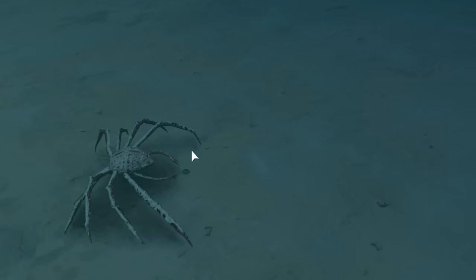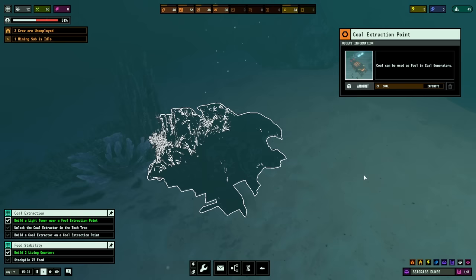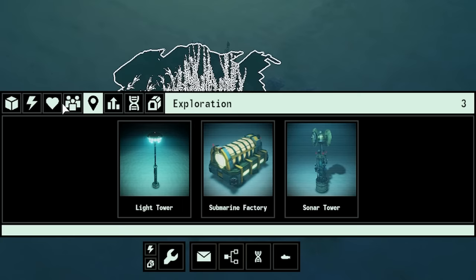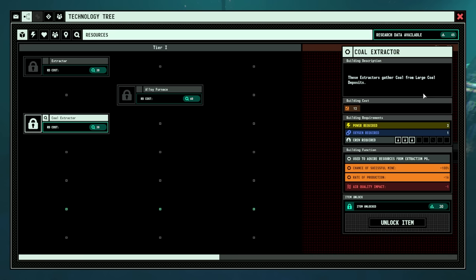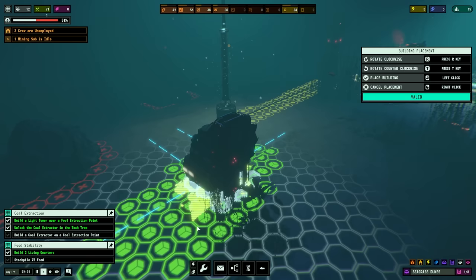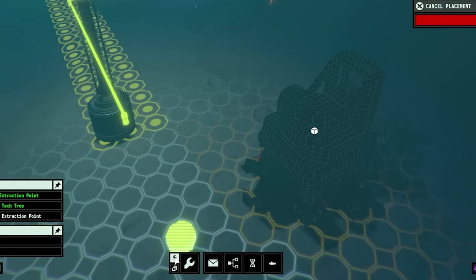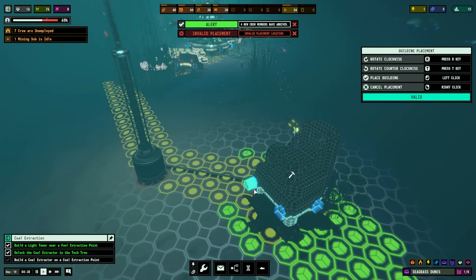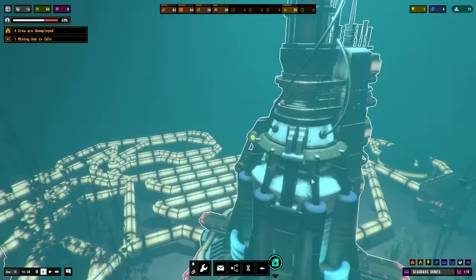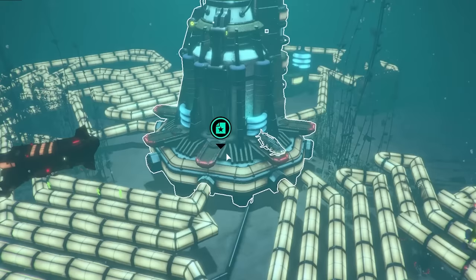Once I've connected power to it, that raises up, and suddenly the dark is illuminated. Oh my goodness - what is that? It's like a giant spider crab! It's a European spider crab. But the main thing we're interested in is the coal extraction point - the amount of coal in there is infinite, so we'll never run out of fuel. Looking through the buildings, we don't have a coal extractor. So let's head back into the tech tree. In resources, we have the coal extractor - that costs 30 resources to unlock. We've got 45, so we'll definitely unlock that. Boosh. Then we can build the coal extractor on top of that vein and extend our power line and tunnel over.